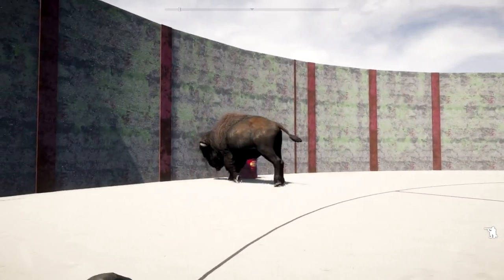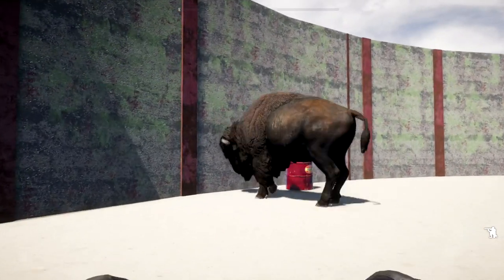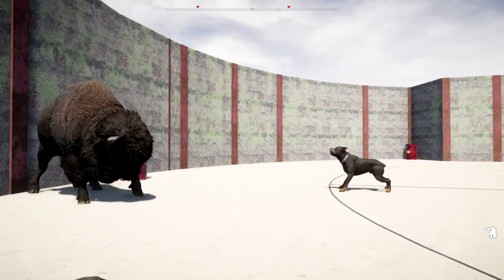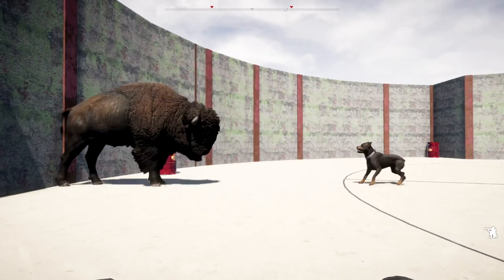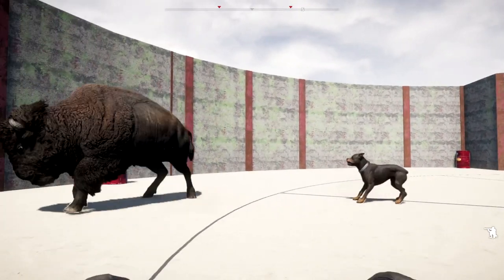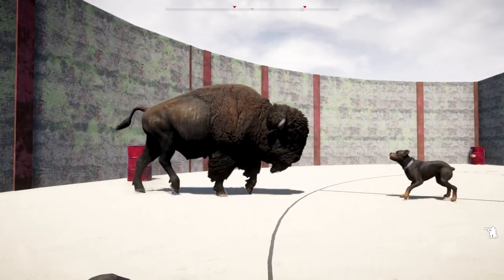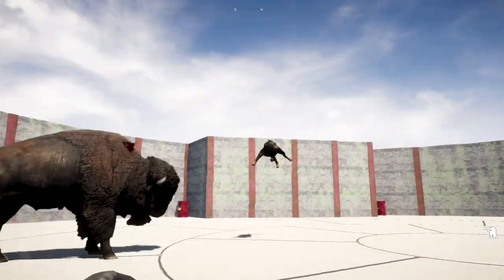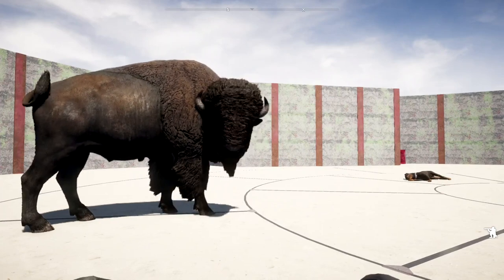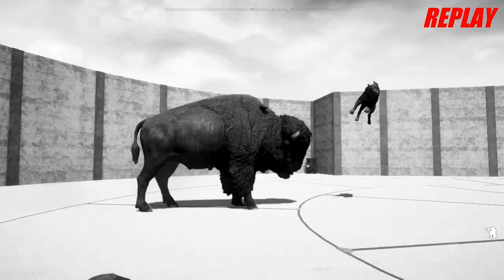Oh no, he almost ran right into that explosive barrel. He's trying to bust his big old head through the wall there. But this attack dog is not going to let him get away without a fight. It looks like the Bison is now moving away from the wall, trying to push this attack dog back. He's really yapping. There he goes — the Bison brings his head into the attack dog and takes him down. That one took a little while.